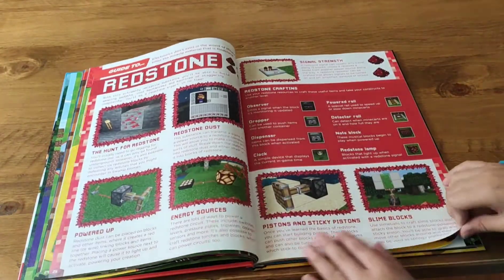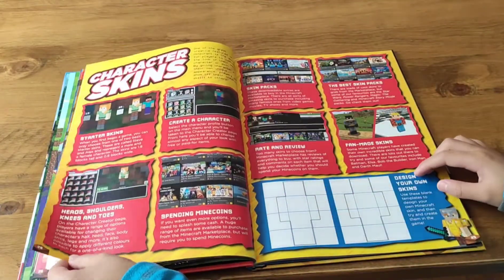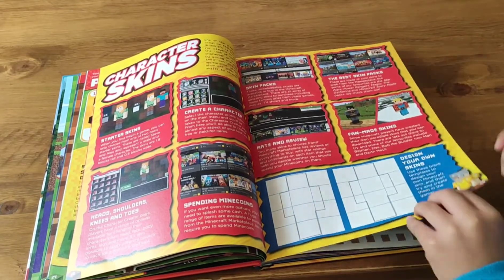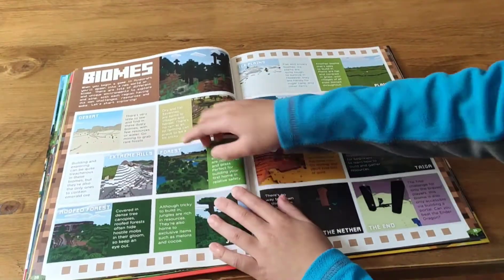This is the redstone. This is the character skins. These are all the skins. I'm drawing it out here. This is the boys.